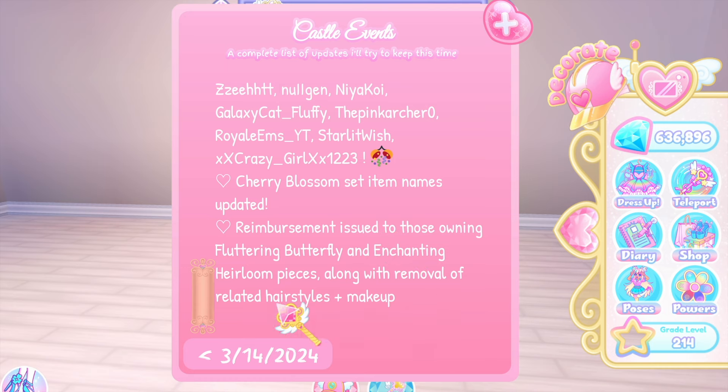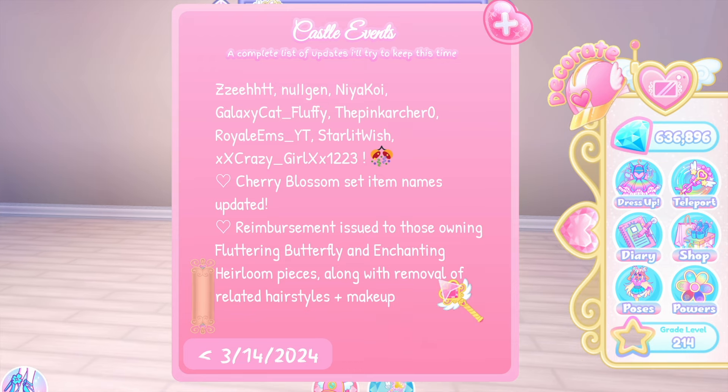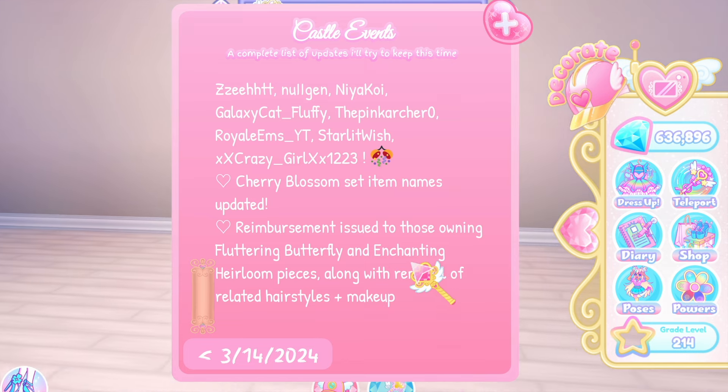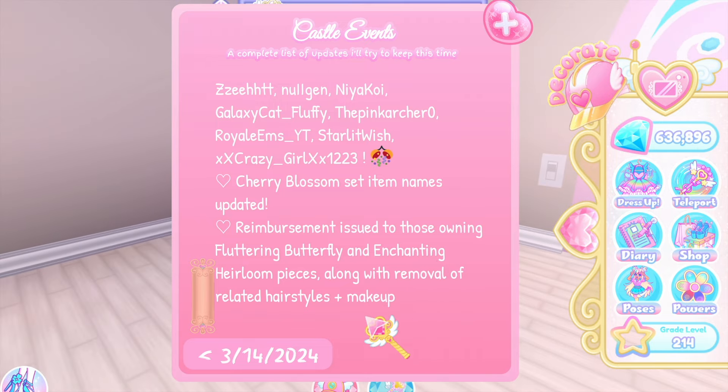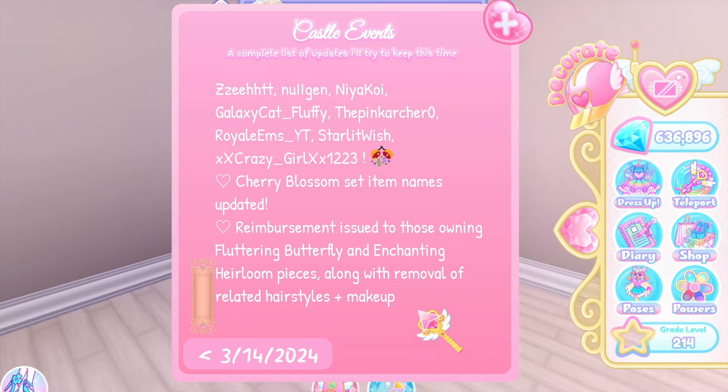This is the notification we got when we first joined the game — reimbursement issued to those owning fluttering butterfly and enchanting heirloom pieces, along with removal of related hairstyles and makeup. What the heck happened? I'm kind of upset — I know it's not a big deal, but the fluttering butterfly set was so good.